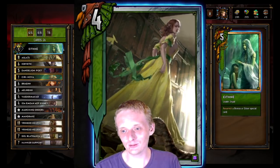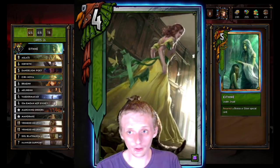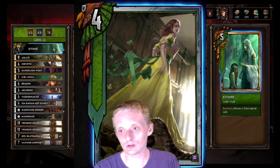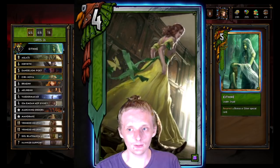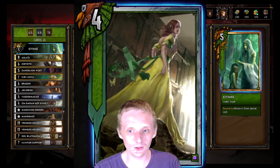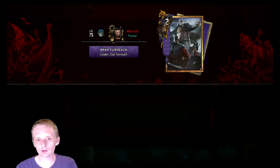Then we got Ethne — resurrect a bronze or silver special card. Useful because you got Elzer's Thunders to remake, or Marching Orders or Mandrake, which can be useful in a lot of situations. It's not Francesca, which is interesting since it's a hand buff deck and you'd usually go Francesca to buff something by three more to get more points. But we'll try this out.